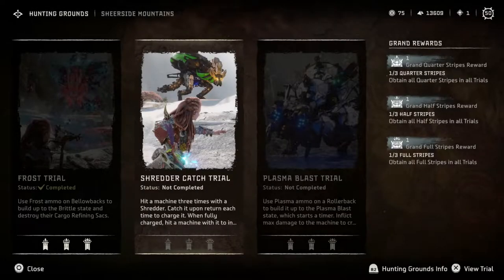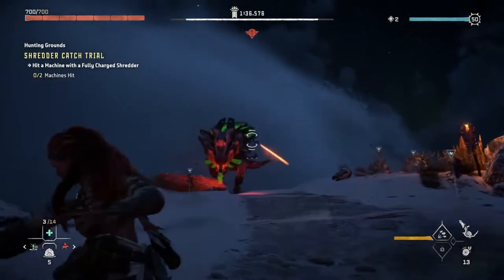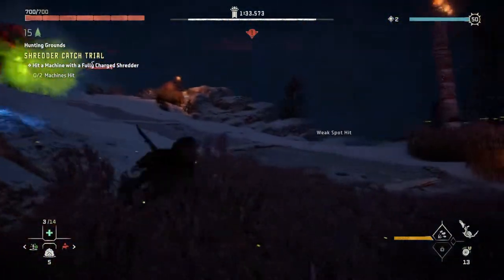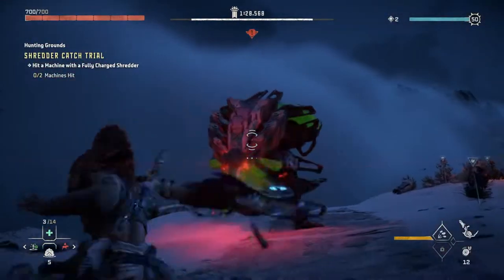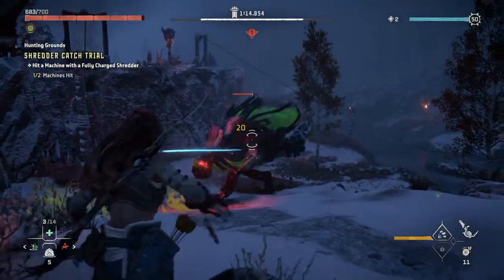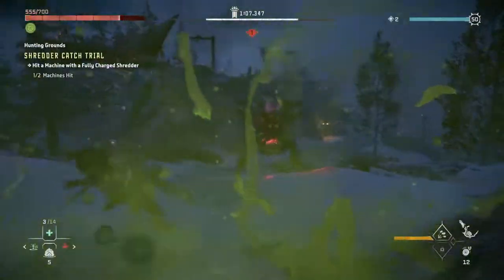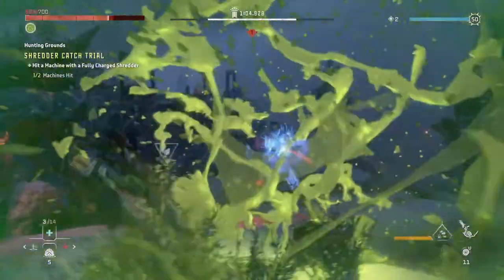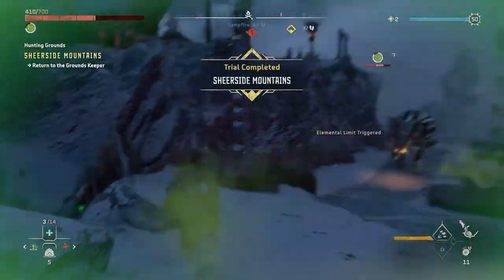The second trial will have you hit a machine with a charged-up shredder two times. To charge up a shredder, you will have to throw the disc and catch it three times in a row for a two-power roll. Attacking the Bellowback on the right-hand side is the best option as the other machines won't spot you. The trick with the shredder is to track it as it turns — keep an eye on the direction it's coming back to so you can catch it. The mechanic is pretty forgiving, so you don't have to be exact to catch it as long as you're close enough. Hit the machine twice with a charged shredder and that will be the second trial done.